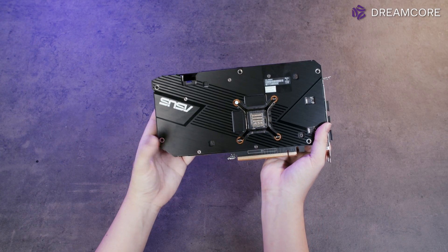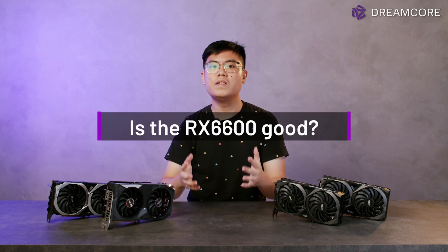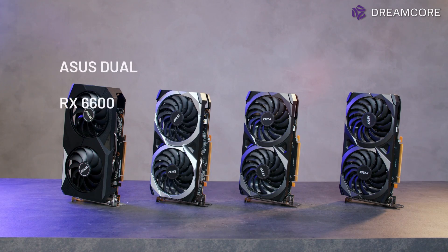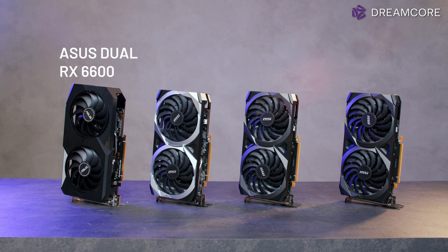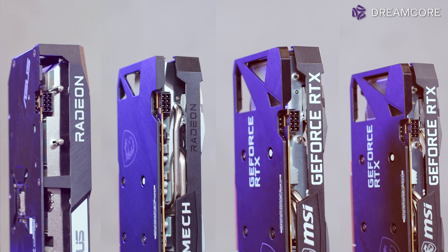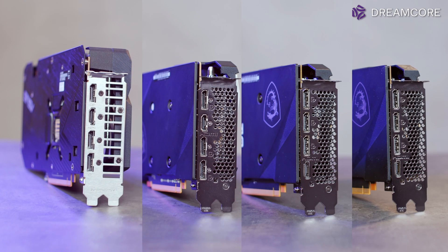So the question for the bench today is: is the 6600 good? For testing today, we have the ASUS DUO version of the 6600, the MSI MAC 2X OC for the 6600 XT, and the Ventus 2X OC for the 3060 and 3060 Ti. All of these cards require a single 8-pin power connector, and the display outputs are the same: 3 DisplayPorts and 1 HDMI port.